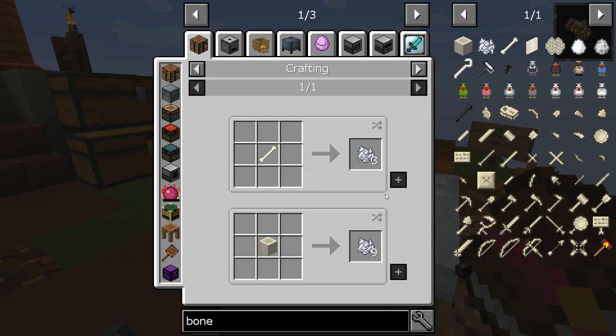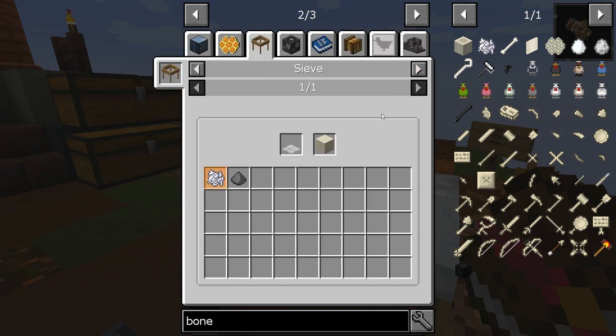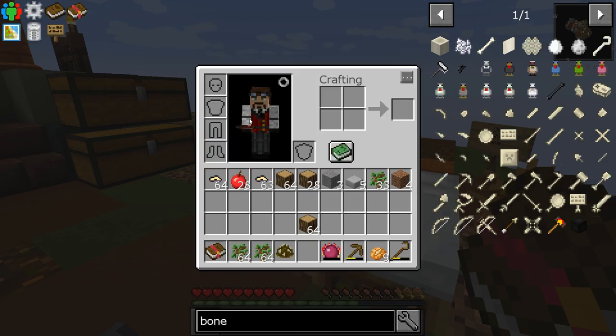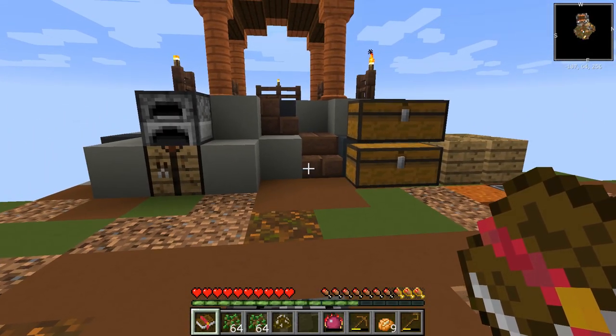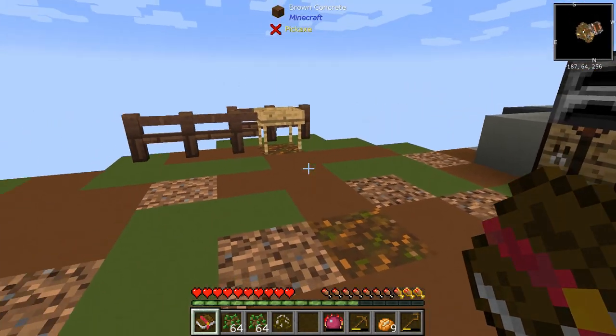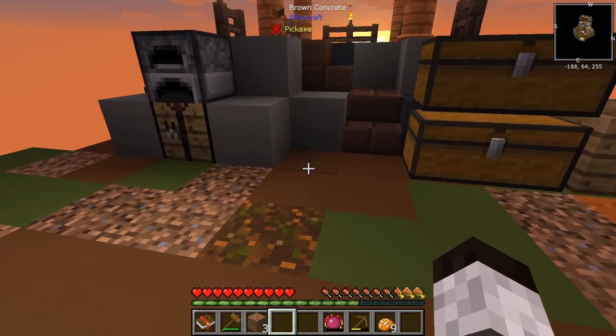There are different ways to get bone meal — obviously from bones — but I think we can get it from sifting. With a string mesh and dust, we have a 20% chance to get it. That's not too bad. So we have to get down to that level. Let me grab a couple tools and we'll start this process.